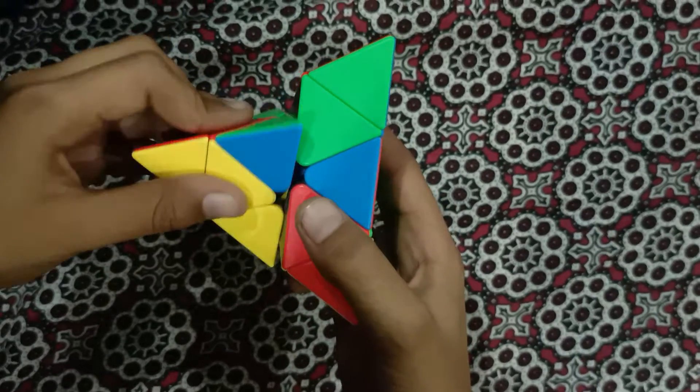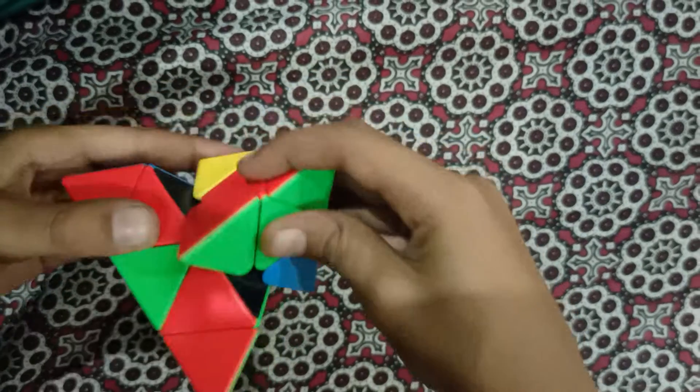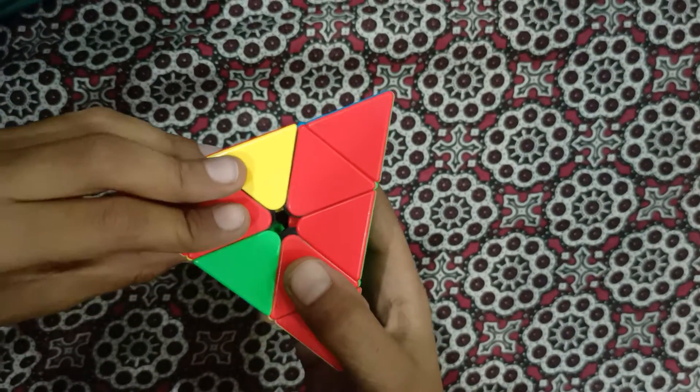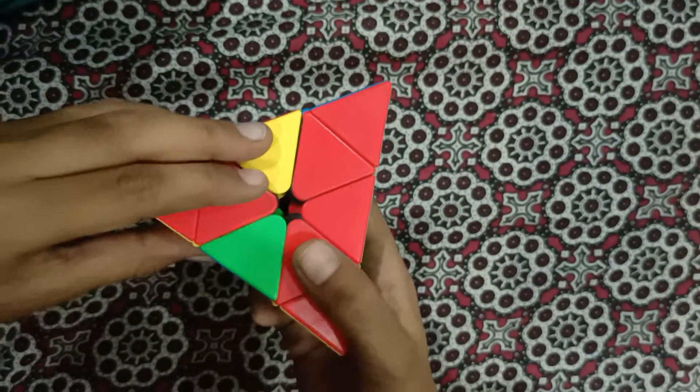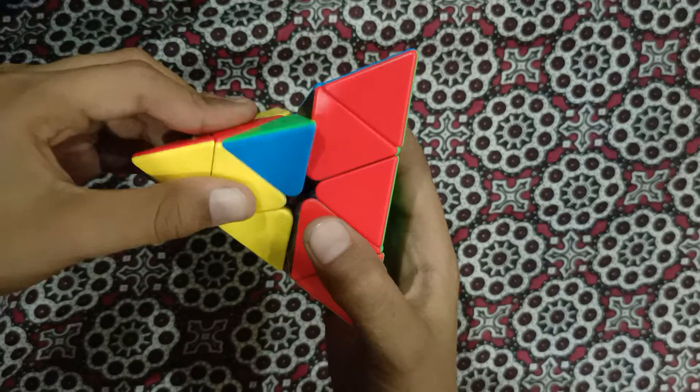Lower the left, and move the upper layer to the right. Do this algorithm once more until the Pyraminx comes back to its solved position. Raise up the left.